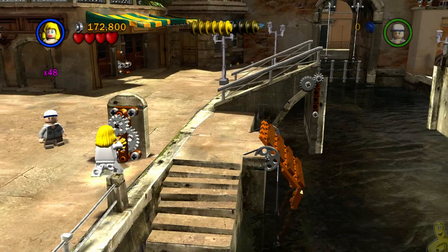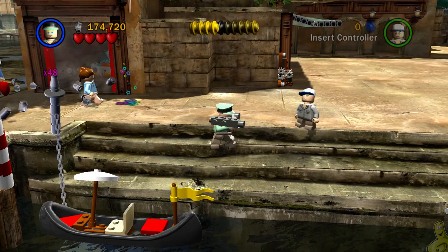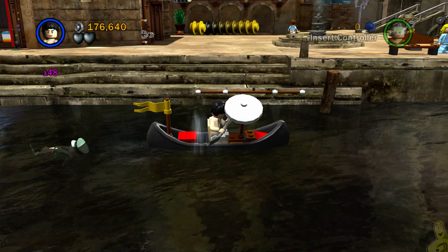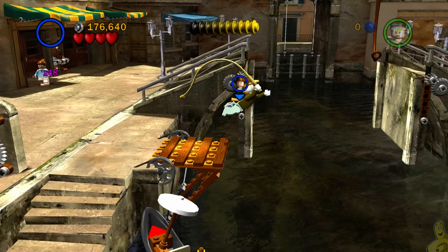We're bouncing around over here, simply making our way over to the key — we'll need this. Now, oftentimes in free play you can skip story-based bits, but in this case we actually have a mini kit that needs that bridge, so we're going to go ahead and fulfill that so we can have it later. Speaking of later, there is a red brick tucked away back behind a gate that we're going to lift up.